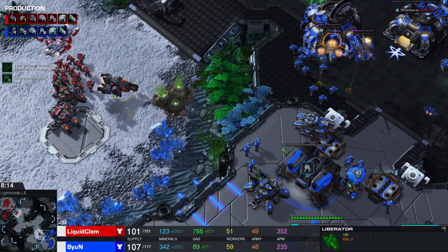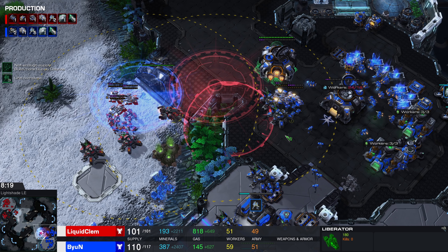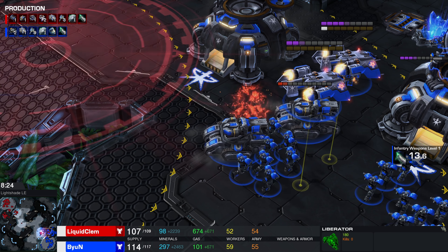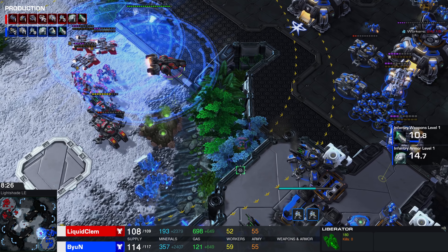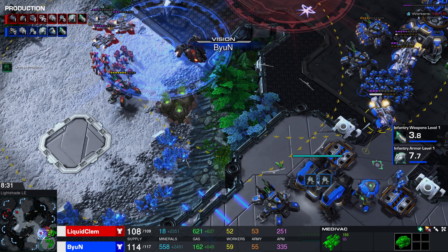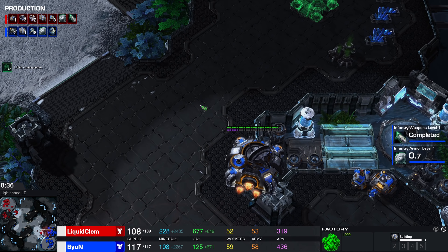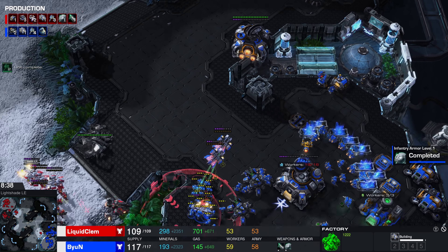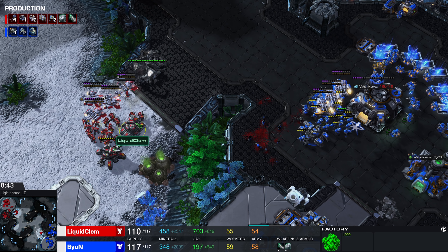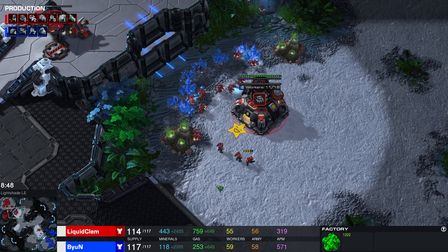Bjorn brings in the second Siege Tank as well — bit of a gamble. Stimpack has been activated and Clem is going to try and break this. Is there going to be enough for the Frenchman to push through? He gets one of the tanks — nope. Reinforcements will be needed. The units got picked up, but this is going to be a little bit obnoxious for a while longer. I do believe that Clem is going to be able to break out of this eventually. Usually if you end up losing the natural, that's basically game over.